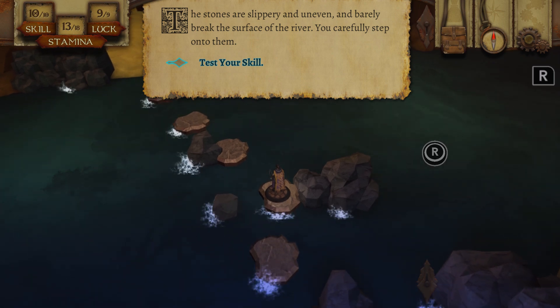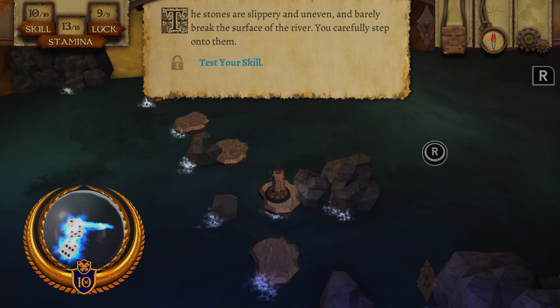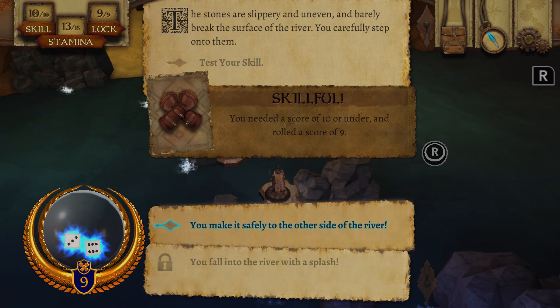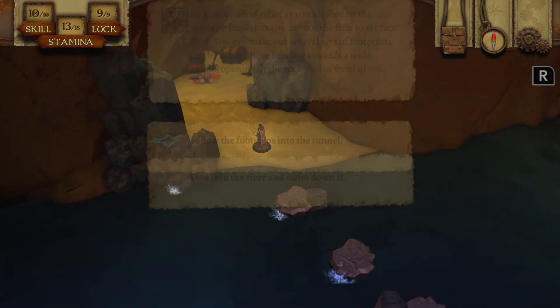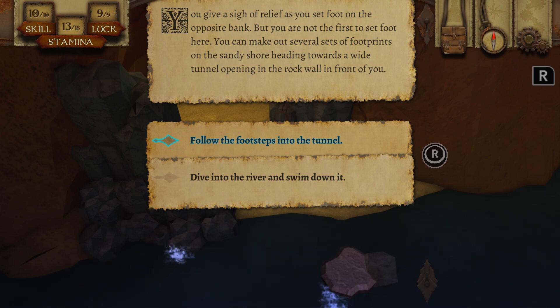The stones are slippery and uneven and barely break the surface of the river. Test the skill — needed a score of 10 or under, I got 9. You give a sigh of relief as you set foot on the opposite bank but you're not the first to set foot here. You make out several sets of footprints on the sandy shore heading towards a wide tunnel opening in the rock wall in front of you. Let's follow the footsteps.